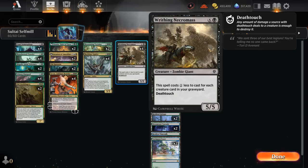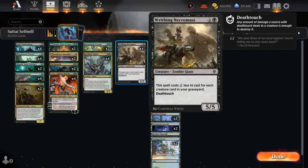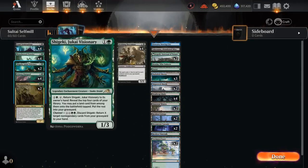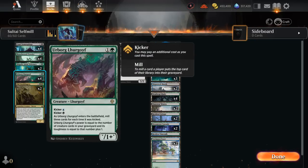We've got four copies of Writhing Necromass, which gets a one-mana discount for each creature card in our graveyard. So while we can't get it back with Tyvar, we can routinely cast this for one or two mana as a 5/5 with deathtouch. We've also got a few more legendaries to synergize with Argoth — two copies of Jukai Visionary alongside Old Stickfingers at two mana. Visionary can activate to mill four cards into our graveyard while potentially ramping as well, and the channel ability is a way of getting back Somnophage and Lurgoyf in the late game.